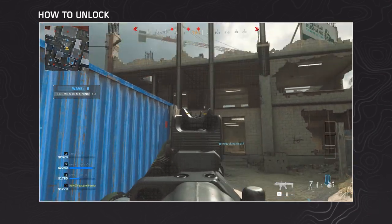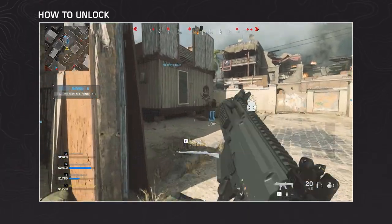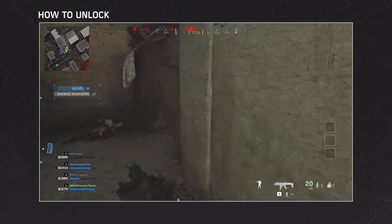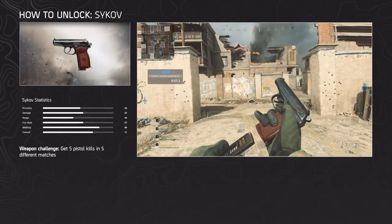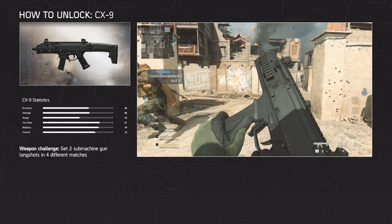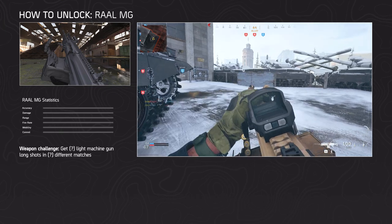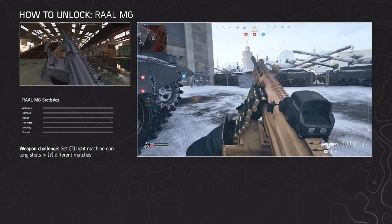In an online survival match, the Psykov and CX-9 start at level 0, meaning you have to unlock the attachments first. Playing online survival matches allows you to level up the weapons, unlocking the attachments and weapon camos. The exception is the RAL-MG, which hasn't been added to the game. However, all three weapons can be unlocked in multiplayer. The Psykov requires 4 pistol kills in 5 different matches. The CX-9 requires 2 submachine gun long shots in 5 different matches. And the RAL-MG requires an unknown number of LMG long shots in an unknown number of matches.